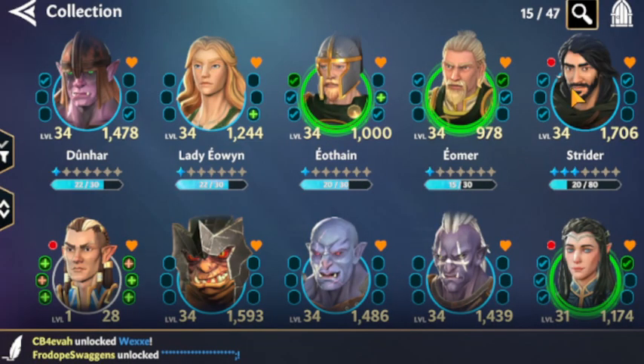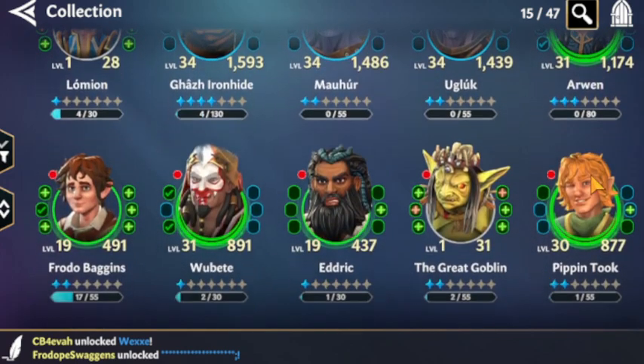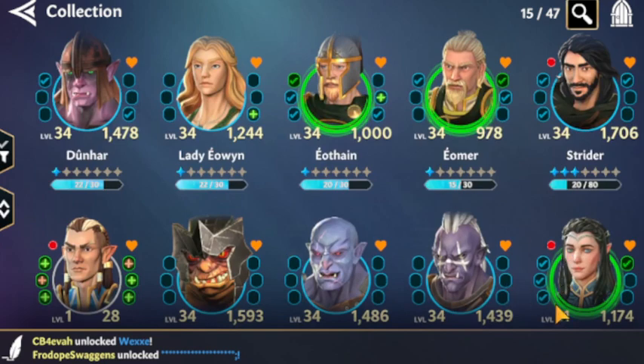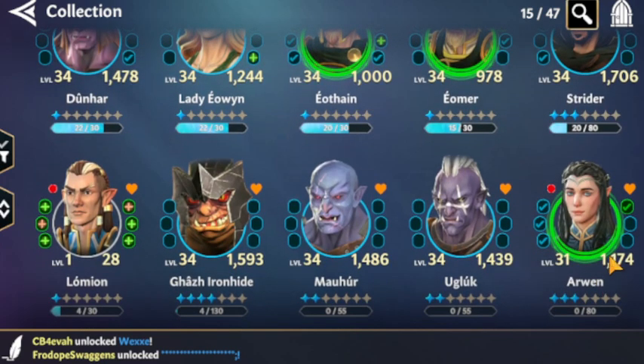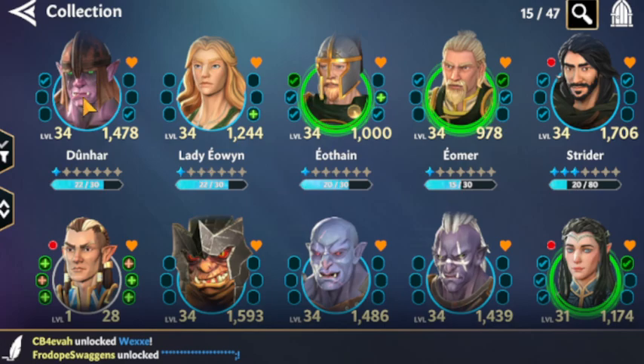Strider is my fourth light side character. I've had to put a little bit more into Pippin and I'm using him as my fifth for light side. I'm not investing in Aowin anymore — I did that just to try to beat the tier 5 challenge for her event. Once I figured out the targeting and which characters to focus first, it was really easy.